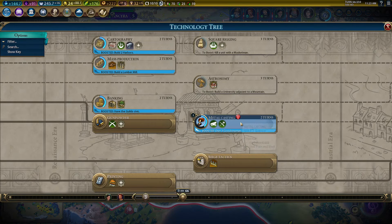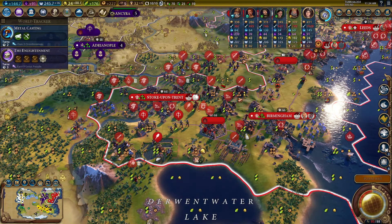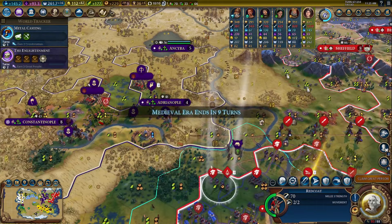Hopefully in a couple turns we can get a couple bombards promoted. General — we still don't have the industrial general; we need to do another project. Now I guess we can get these extra melee units out of the way. Need to get our crossbows up to the front, our trebuchets up to the front. Here comes the battle — the battle will be coming very soon. These cities should be pretty easy to take, I think.